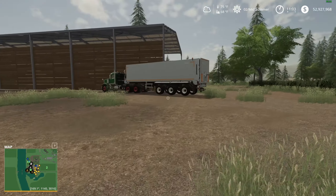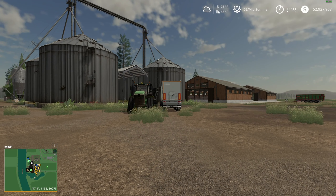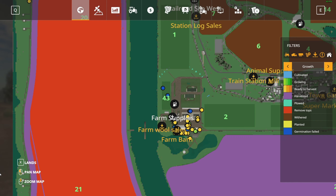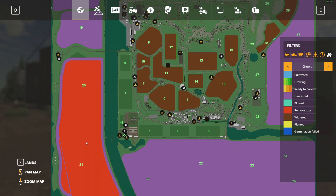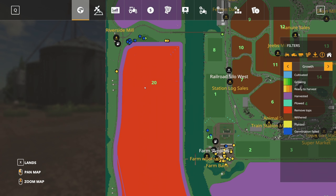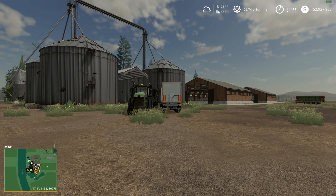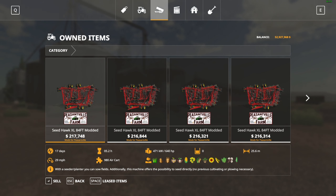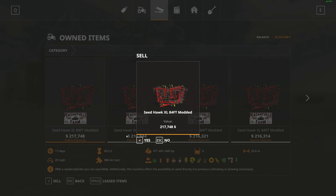This homestead is incredibly laggy when you have CoursePlay running and all that. Since I am basically down to my last harvest — my last field — and this is the special field with specialized potato equipment, I am actually going to start selling equipment. This is the start of the end of the map.